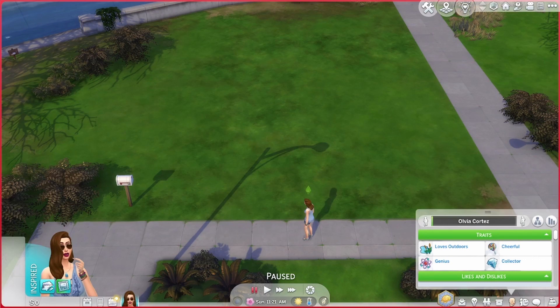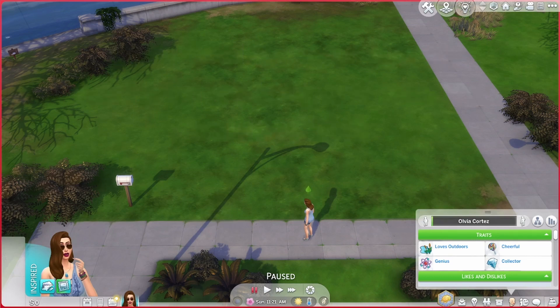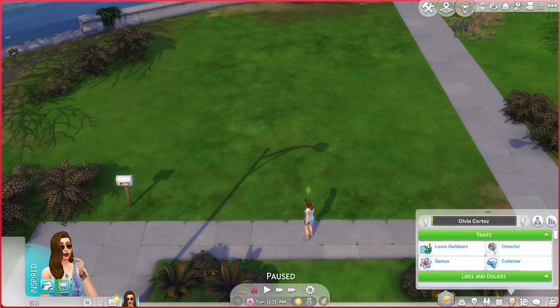Players begin with a limited amount of money — I've just taken all the money out. The goal is to make your sim start from nothing and then become super wealthy. One rule: your sim can only stay at a friend's house for one day of the week, and you have to actually be friends with that sim.